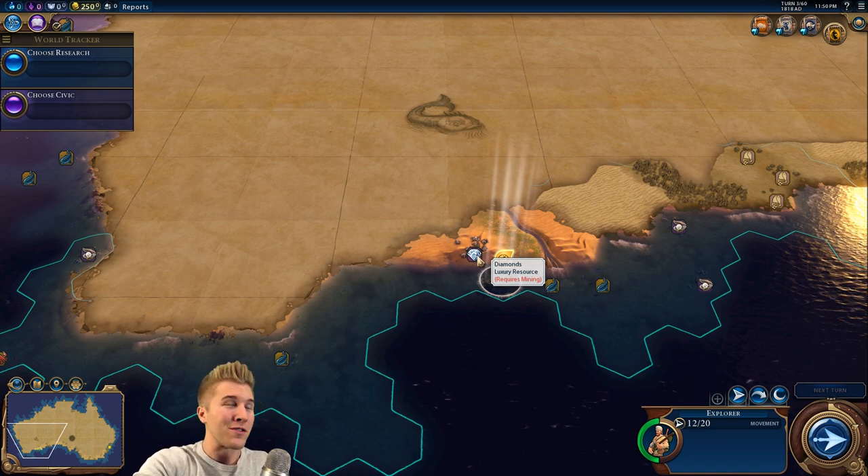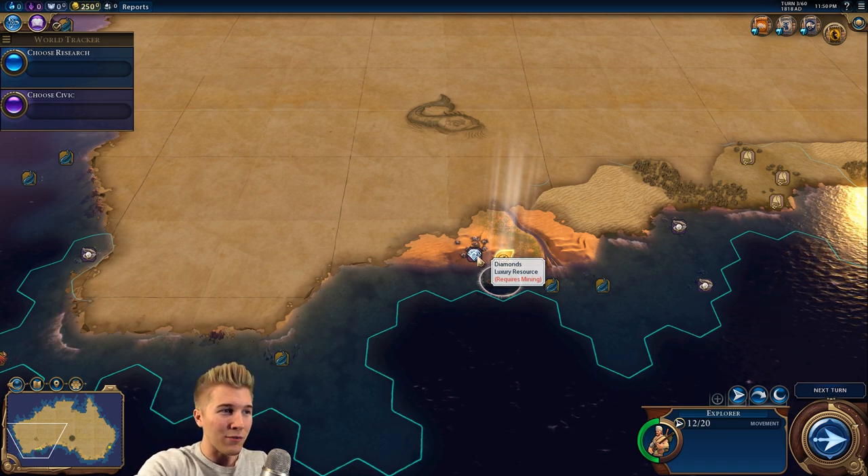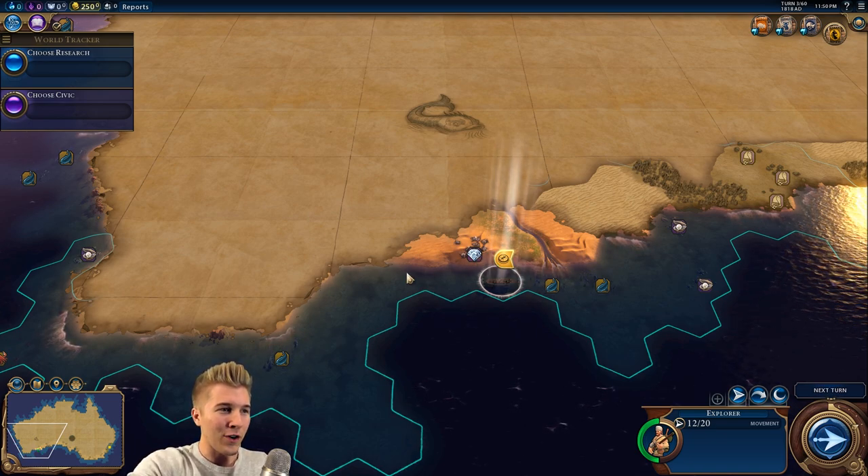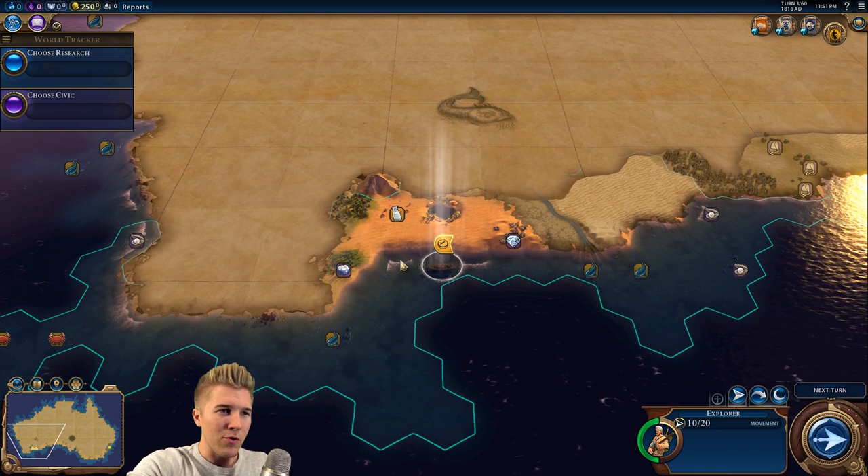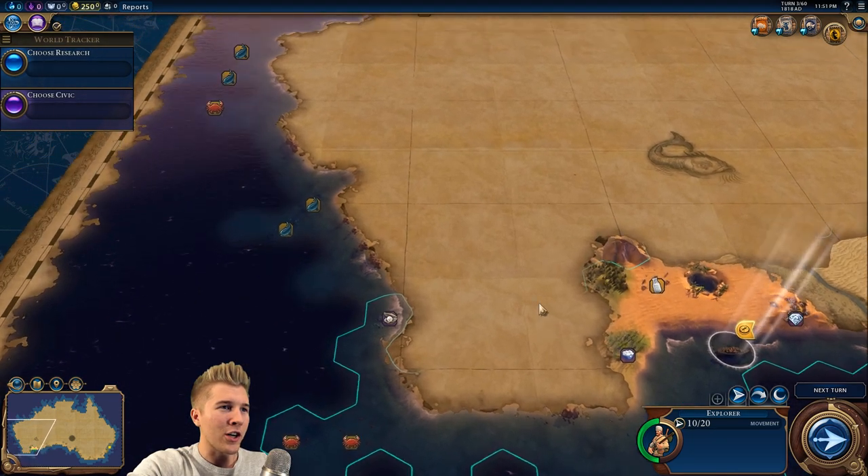We have four turns to explore the coastline and then a settler is going to pop up, and we have to figure out where we want to go. We still have a lot more space to move — this is looking pretty good so far. Also, everything is randomly generated — a lot of the resources are randomly generated.